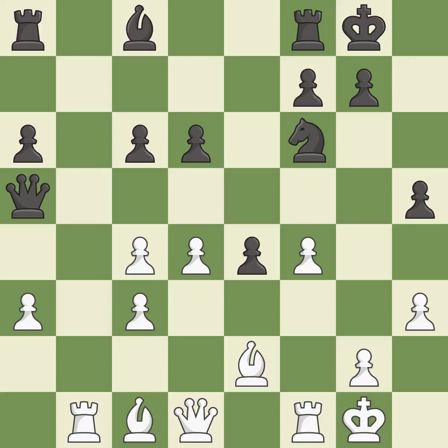Castling develops a rook while also moving the king to safety. Castling to the same side of the board as the opponent tends to lead to less sharp positions as compared with opposite side castling. By developing a bishop from its initial square, this activates it. Now that the rooks can see one another, they can defend one another.